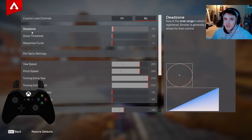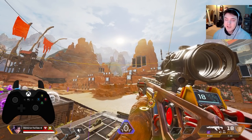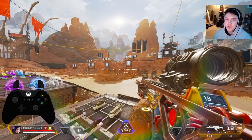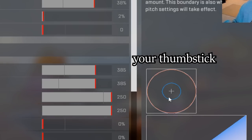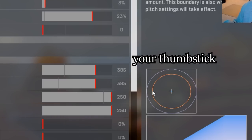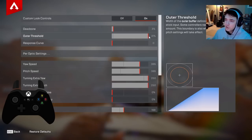In the ALC section, for dead zone you want this as low as possible. Having a little bit of stick drift is not a bad thing — it means when you hit your stick it inputs right away. If you look at this: cranking up the dead zone, you can see the blue circle — anything inside that circle does not get registered. That's your whole thumbstick range being ignored. Outer threshold is like the reverse of dead zone — it sets your new maximum for how far your stick can go.